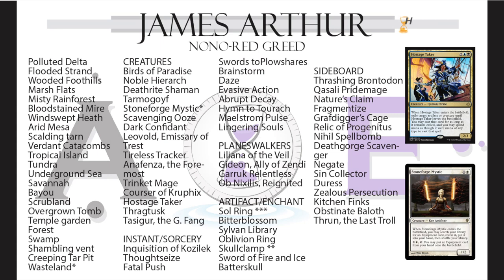If you end up with a lot of cheap interaction and off-color cards like Leovold — which is black, green, and blue — or Anafenza, there's plenty in there that Sol Ring can't help. But depending on what you draw, it might be fine. He's running Dark Confidant, which I see in Highlander as a very aggressive card.